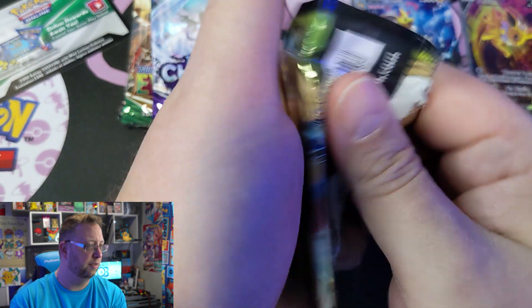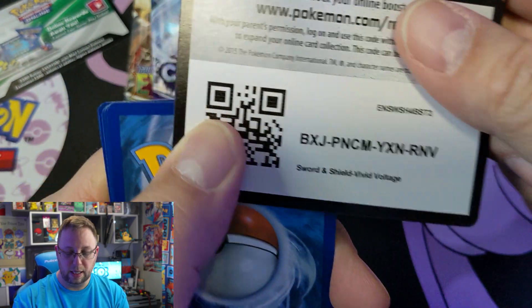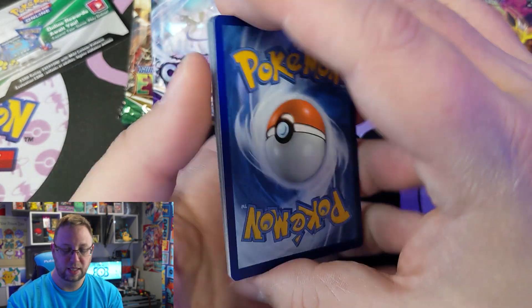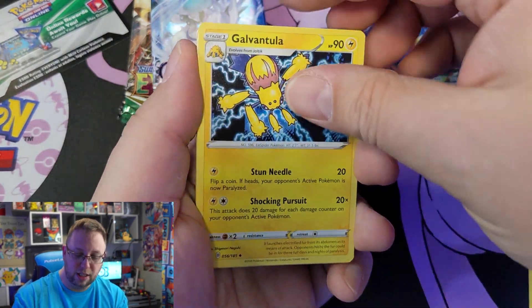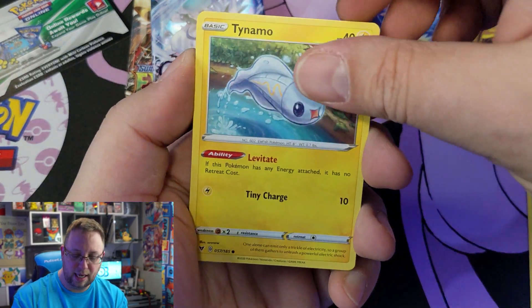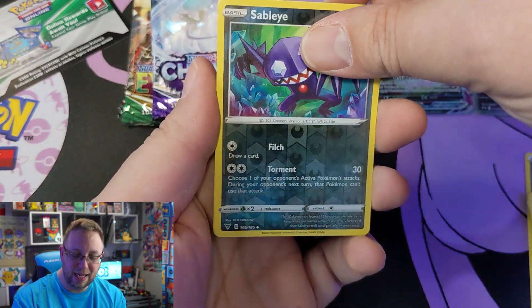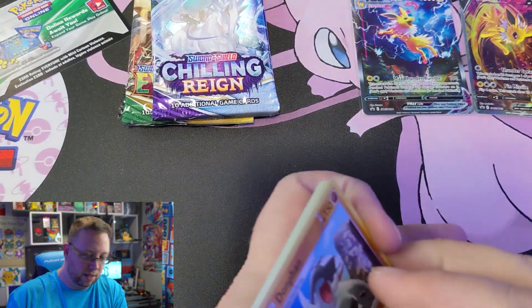Vivid Voltage — I know there are some Vivid Voltage cards that we do need. The binder is not complete; we did get a rainbow Pikachu — I don't know if you saw that video, that was freaking awesome. Let's go Fighting — it's Metal. Aromatic Energy, Cottonee, Swirllix, Pincurchin, Clefairy, Togedemaru, Milcery, Galarian Meowth, Sableye is going to be our reverse holographic, with Duraludon.